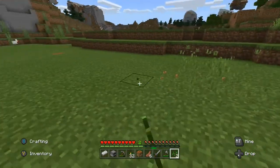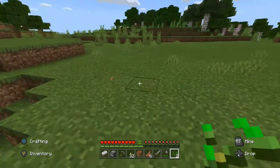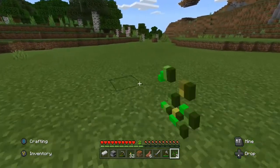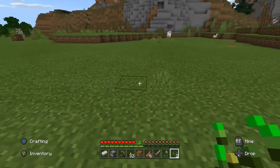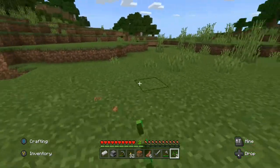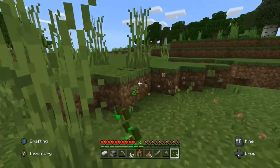There's an easy way to clear out grass — take a bucket of water and place it. But to create a bucket, we need iron, which we can only get from caving. That's why I'm mining it manually for now.